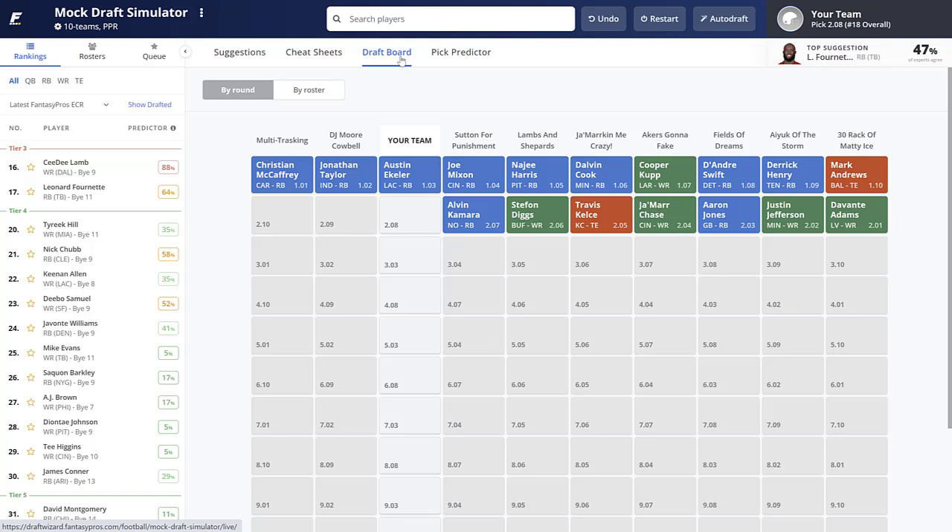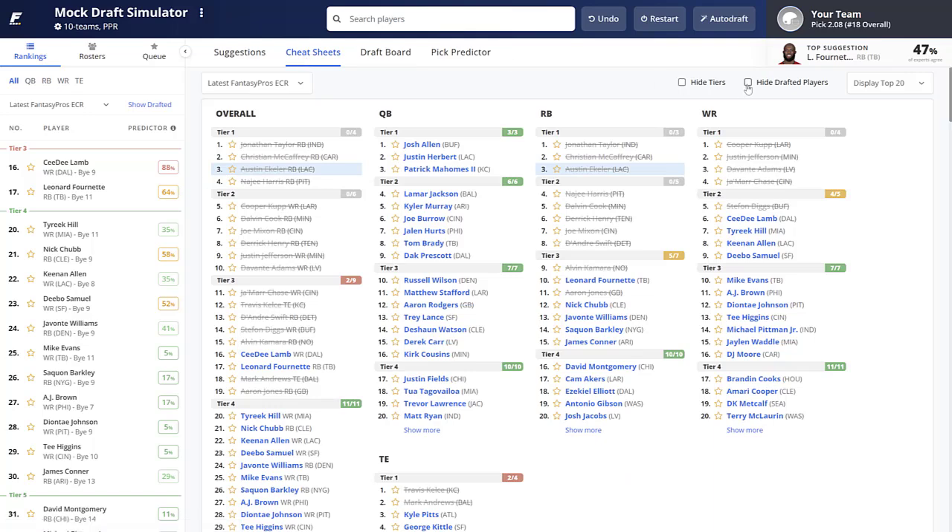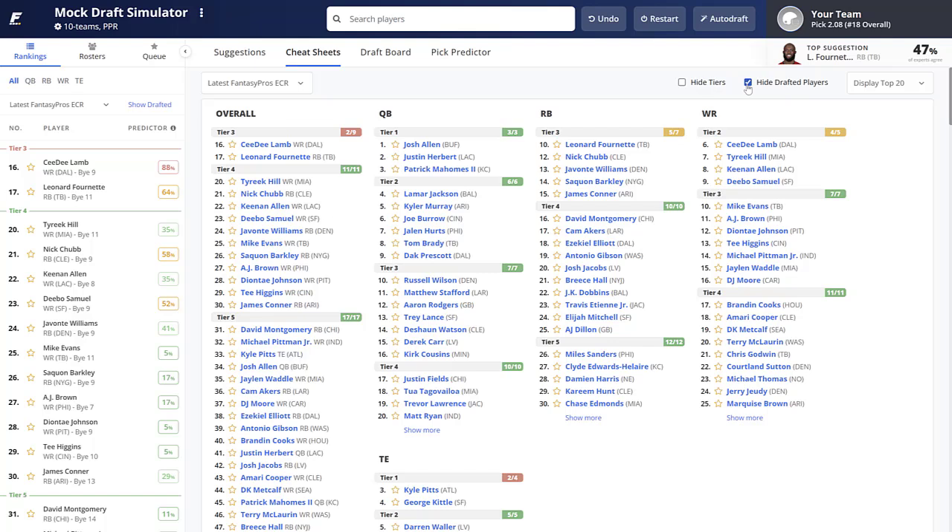Then Cooper Kupp, Deandre Swift, Derrick Henry — in full PPR I'd have Henry a bit lower. Mark Andrews going with the 10th pick ahead of Travis Kelce is early. In live drafts on ESPN and Yahoo, we've seen Kelce go ahead of Andrews. Then Davante Adams, Justin Jefferson, Aaron Jones, Ja'Marr Chase. In the second round, we see Kelce, Stefon Diggs, and Alvin Kamara. With Aaron Jones gone, I'm going wide receiver here and taking CD Lamb.